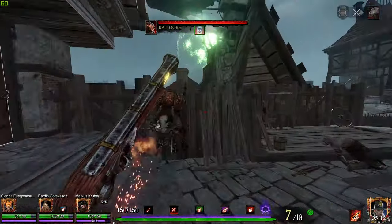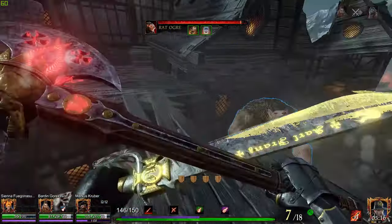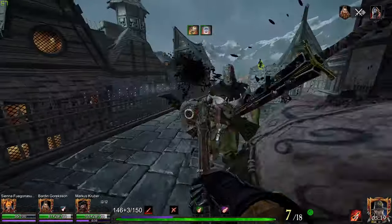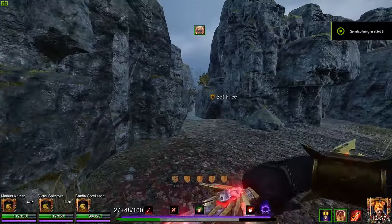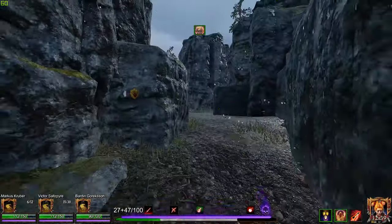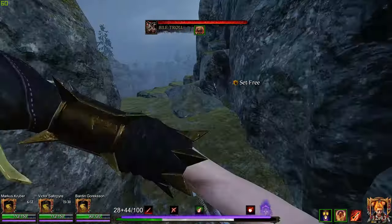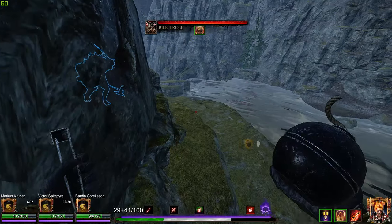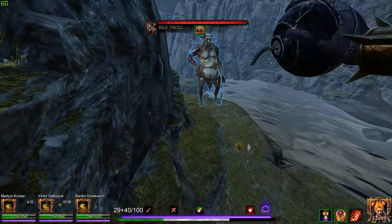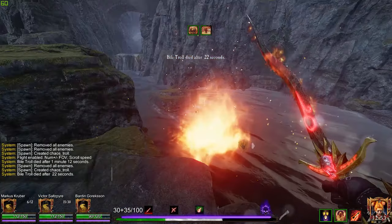When I saw the rat ogre, my first instinct was to shove him over right here — because that way, hopefully, boop, easy kill. That's the safest way to get rid of the boss. Also, another really useful hero for this is battle wizard, since the double teleport can really stagger a boss incredibly well. Luring him into an efficient angle before you do it is a really easy way to get a quick boss kill.